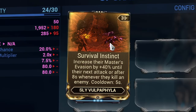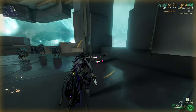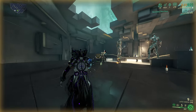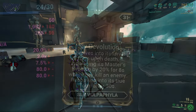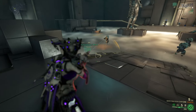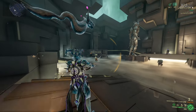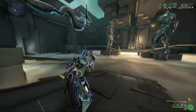Sly Wulpaphyla comes with Survival Instinct, which casts an ability increasing your evasion by 40 percentage points until your next attack - up to 8 seconds with a 5 second cooldown. Evasion reduces enemy accuracy so enemies are less inclined to hit you. This is quite good while playing Wisp for example. The second mod is Sly Devolution - when your Sly Wulpaphyla dies it floats around your head as a larva for 30 seconds then auto-revives. While in larva form it increases your evasion by 20% for 8 seconds each time you kill an enemy.